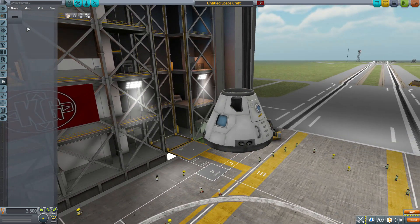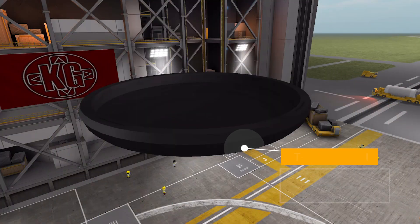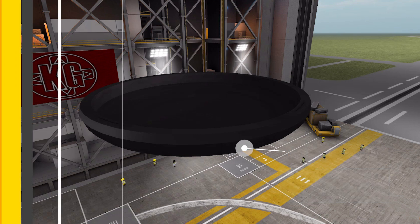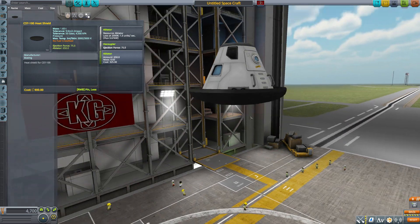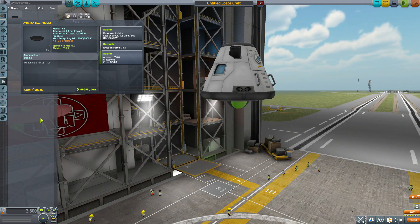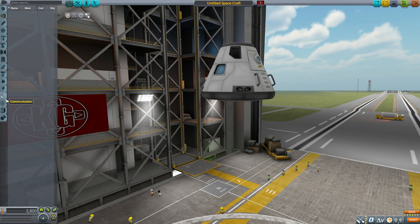In the thermal category we have the heat shield for the whole thing — the CST-100 heat shield — an ablator with 650 ablator units, also functioning as a decoupler with an ejection force of 75. Popping it on, it's just a big heat shield.